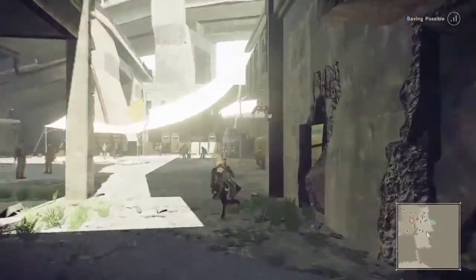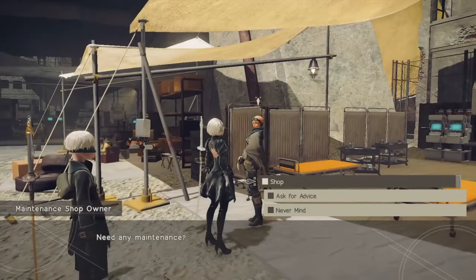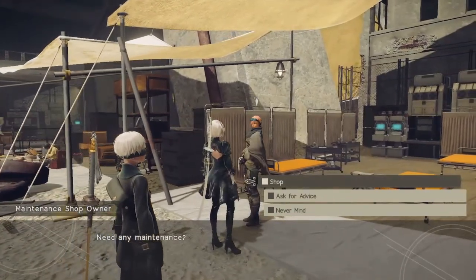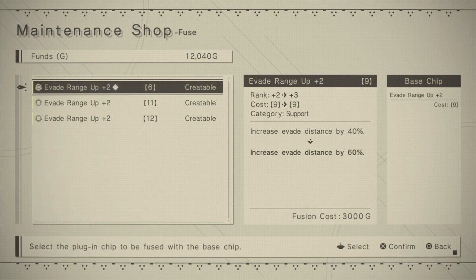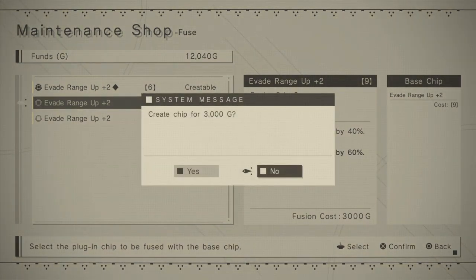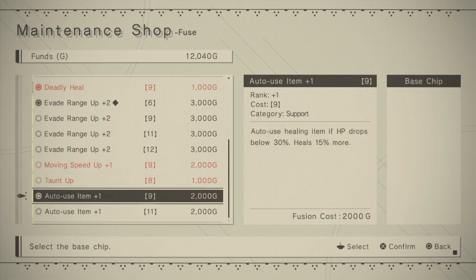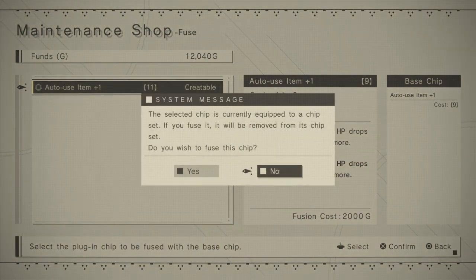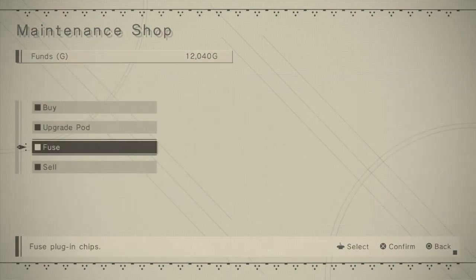Alright, what else was I gonna look at here? Using plug-in chips — costs money though, and I don't think I have that much money left. I'll see how much it costs. Combine with that — how much would that cost? It would cost 3,000. I don't think I'll do that right now. Just in case the higher level ends up being too expensive for me to carry, we'll work on that later.